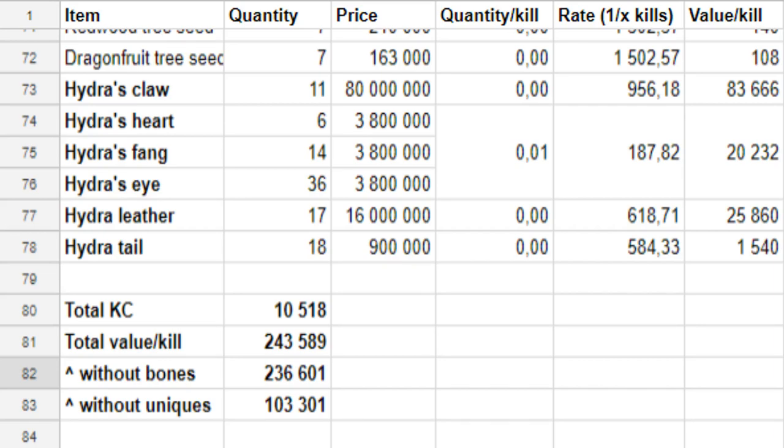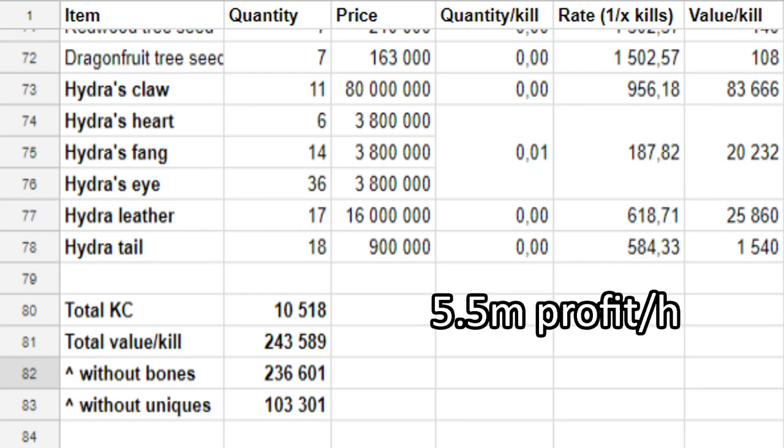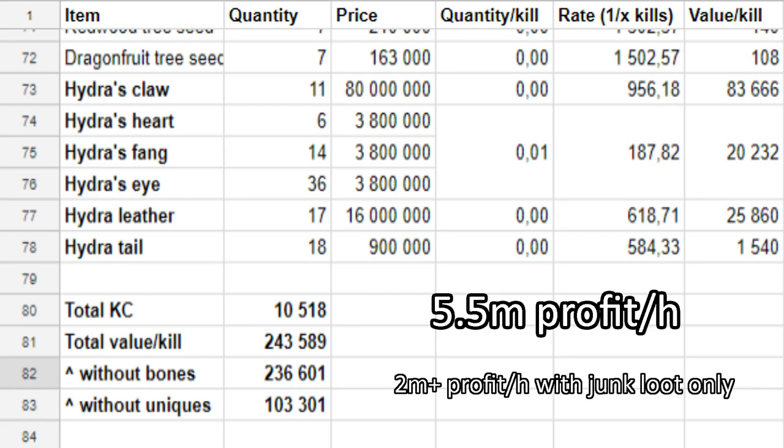At 25 kills per hour that is almost 6 mil gp loot per hour, which would be about 5.5 mil gp profit per hour. Keep in mind that at the time of making this video the content is still new and prices of new items are likely to fluctuate a lot. But even without the unique items you can still expect to profit over 2 mil gp per hour from the regular loot.